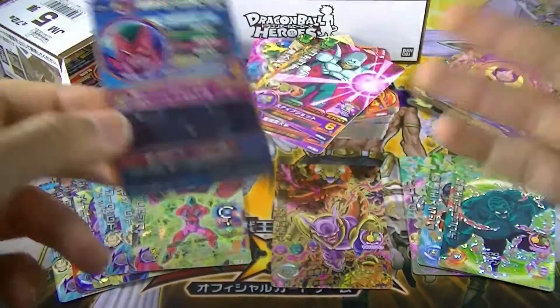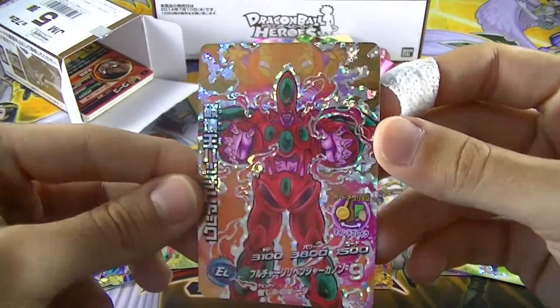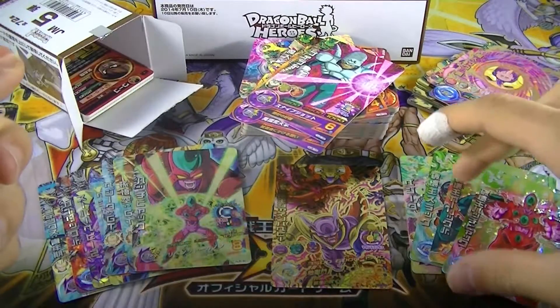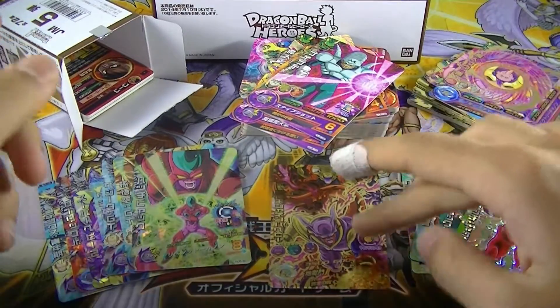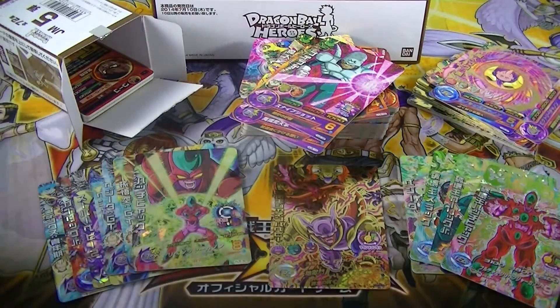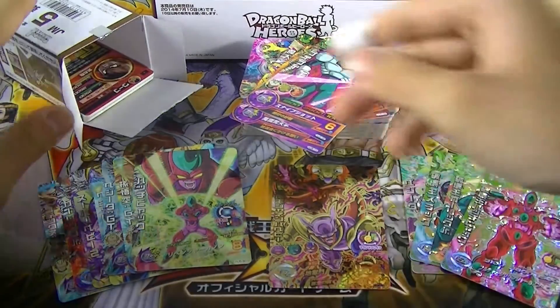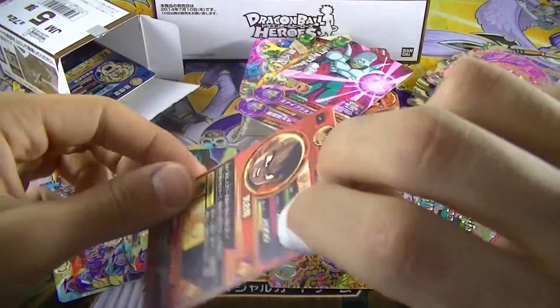I mean, I wanted all the cards. We got four CP Rares just like the other box and one Ultra. So in this box we wanted to get a Secret Rare. Oh well, let's hope to get one in the other box.